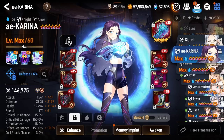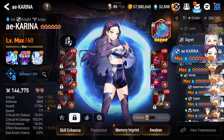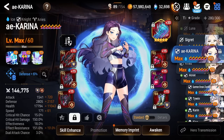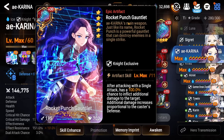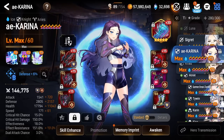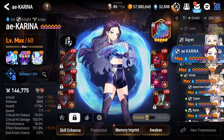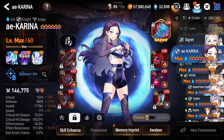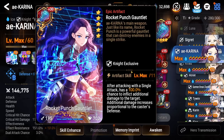Next up we have Karina. This is my Karina build — 2,800 defense, almost 18,000 HP. The effect resist is very, very important on her in my opinion. Got a plus 30 Rocket Punch Gauntlet, and she just does Karina things — just don't die, and then you one-tap and one-shot things. Also great into Evasion. I've been picking her quite a bit into things like Aiden, and she definitely gets the job done, especially with the Rocket Punch procs.